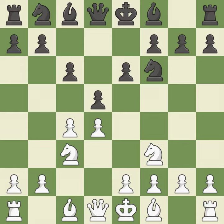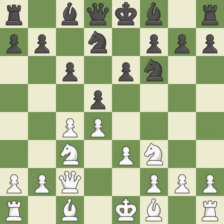The d5 pawn is supported by e6 and the bishop on the dark squares can advance. e3 defends the d4 and c4 pawns at the cost of blocking the dark-squared bishop. nbd7 develops the knight toward the center and fights for control of e5. qc2 develops the queen and controls the e4 square.